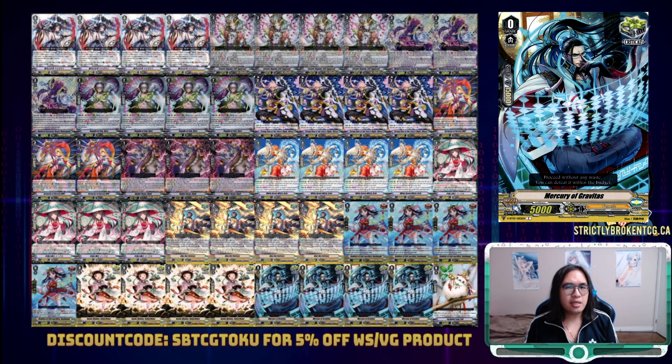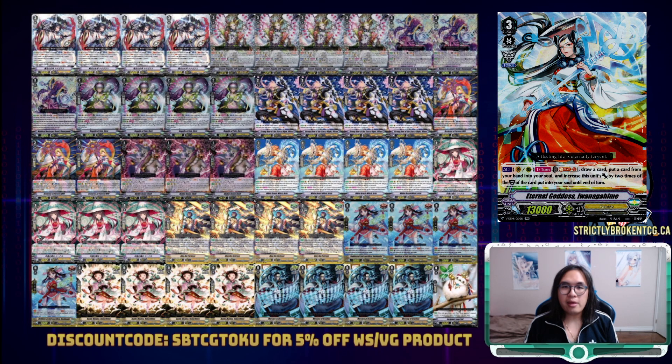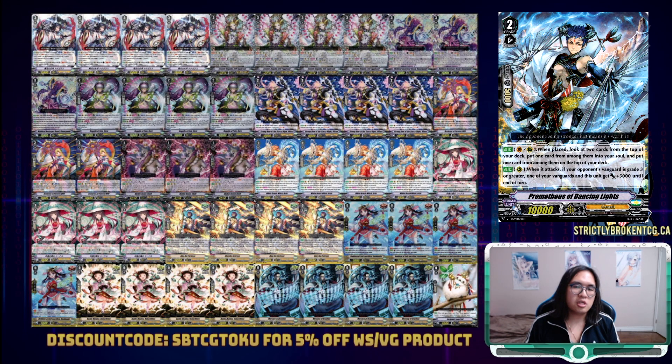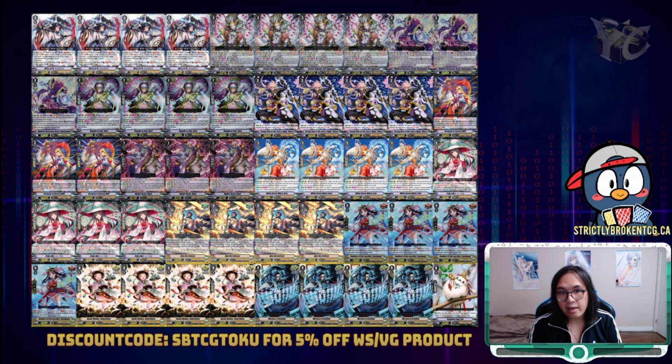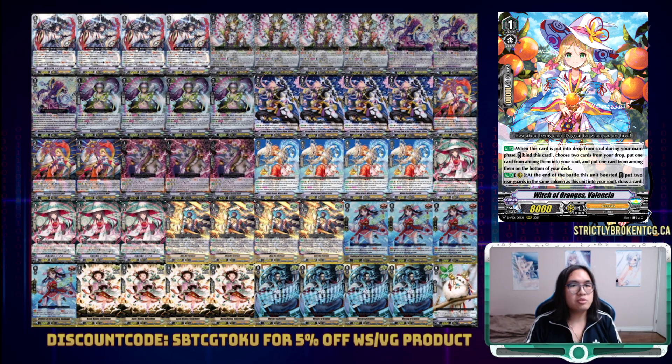If we find that Counter Blast in this deck is too harsh, we can opt to have Yadagarasu be our only source of Counter Blast and move towards an alternative attacker in Iwanagahime. Being able to restand Iwanagahime is big since she's already so large to start, and you can start considering Force 2 because of that. We can also move slots to Prometheus of Dancing Lights — plays a similar role to Arctic but he's a grade 2 and able to swing solo because he gains power on attack. If we move towards Iwanagahime, we'd have more main phase Soul Blast and could consider running Witch of Oranges Valencia. Valencia boosting Arcturus moves it to Soul, and when Soul Blasted through Iwanagahime or Vandagander, we can put more Arcturuses back into Soul again to keep Yadagarasu's Soul Blast 3 for a sum of 9 going continuously.